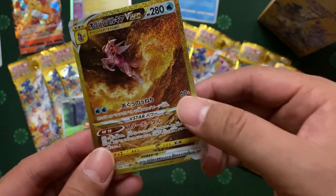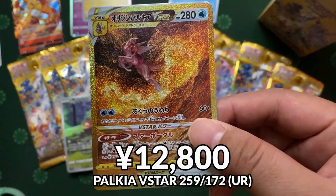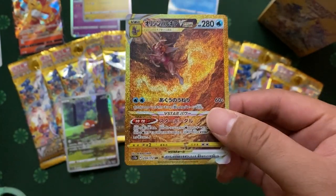It's called Palkia. This is one of the top four Ultra Rares that you can hit out of this booster box. Oh my goodness!